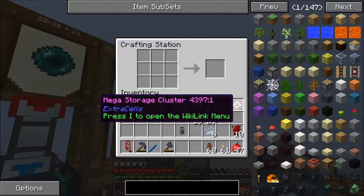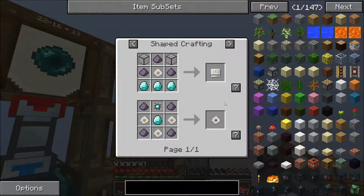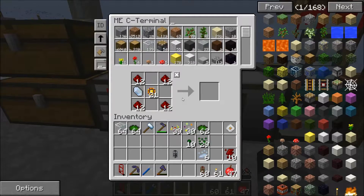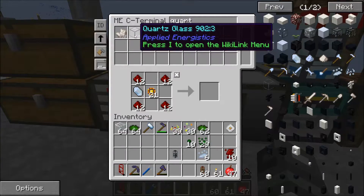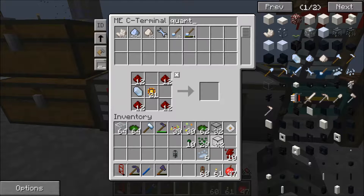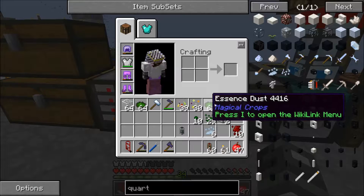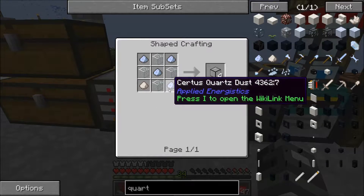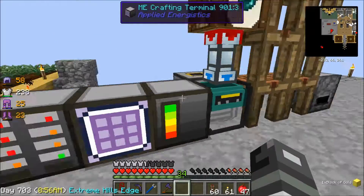Boom! Okay, and so what this is used for is I need two quartz glass, and I've already made some of that — it's just some quartz dust and some glass, so not that big of a deal. Actually I only need two.